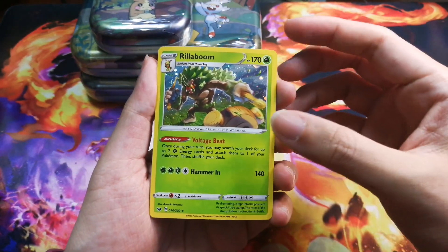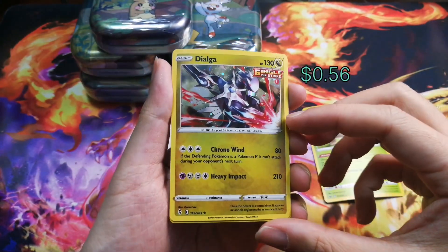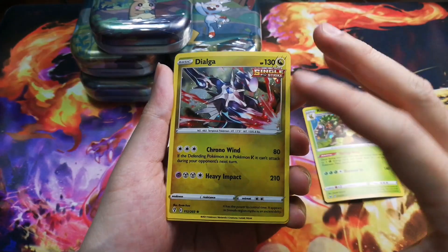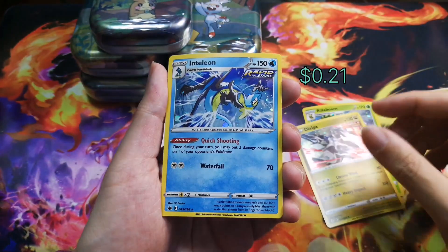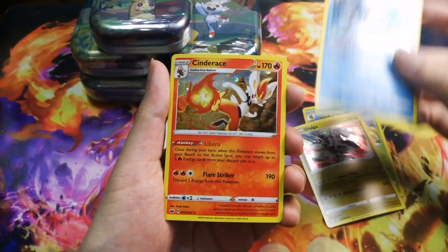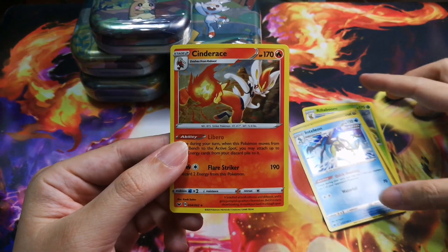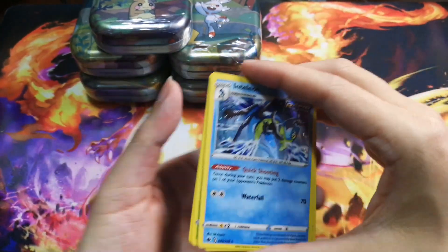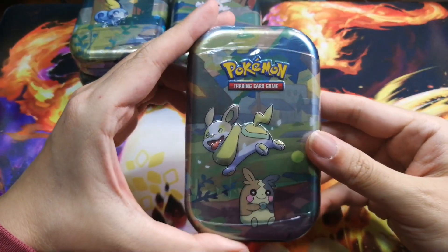These are the galaxy hollows — I love these galaxy hollows, they're really nice. We got Dialga, really cool galaxy hollow. These are some of my favorite English hollows. We got Inteleon, really cool, and we got Cinderace. These are really cool promos that we get with the Costco five-pack mini tins, and this is our first tin.